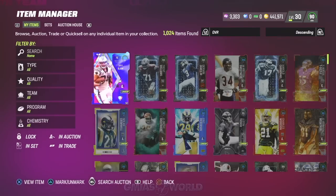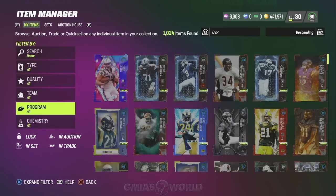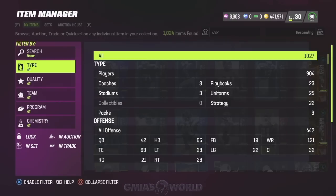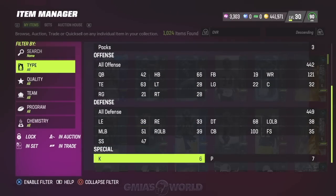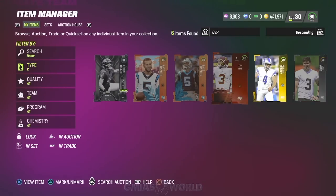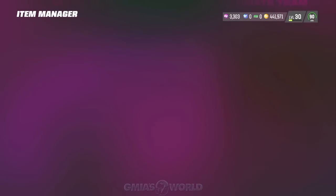A lot of the cards are gold kickers and punters. There are specific players that are also pretty good. What you're going to have to do is check it out, and then you can probably even snipe some of these kickers. Now this guy, the Lions kicker, is not really that good.